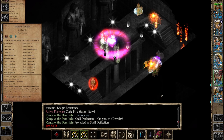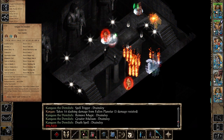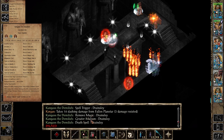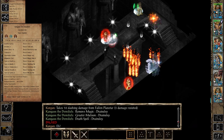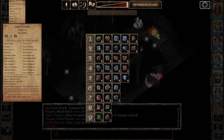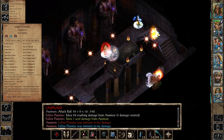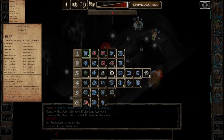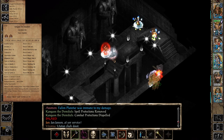Edwin is casting Protection from Magical Weapons, so I'll try to breach Kangax the Demi-Lich with Jan. As soon as I started casting my Breach, he triggered a contingency for Spell Deflection, so we need to remove that before we can breach him. I'll send Drainsley with a Ruby Ray — the Ruby Ray went off, he got dispelled, and he's casting a Spell Trigger at Drainsley with Remove Magic, Greater Malison, and Death Spell.